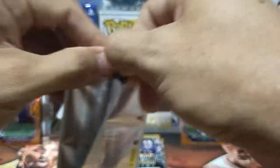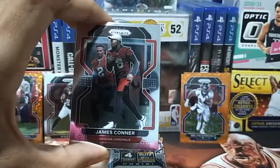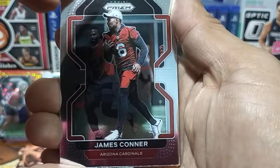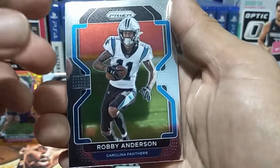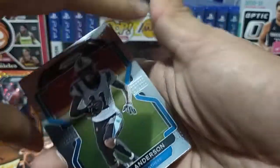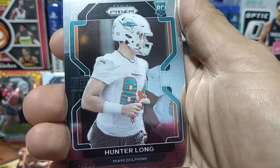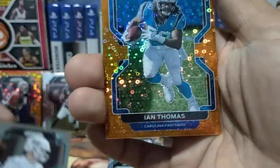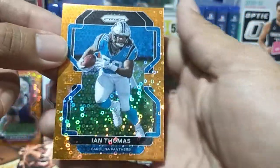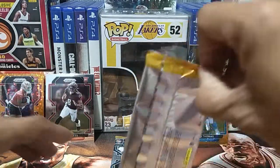Moving on to our fourth pack. First card is James Connor, next is Robbie Anderson. Then Hunter Long — this is also an RC, a base RC. And next is Iron Thomas, another RC. Still looking for a rookie parallel from this box.